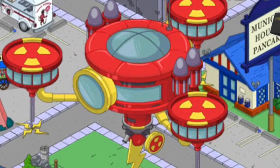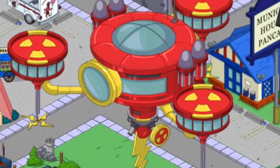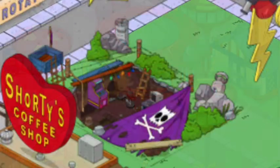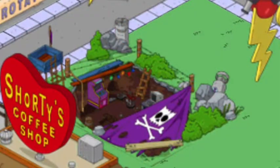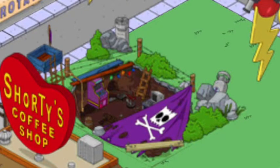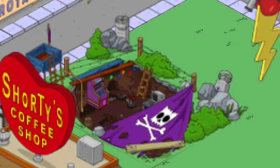Next we have the Rad Station Air Fortress. This is 225 doughnuts — the thing rotates and hovers on its own, which is pretty cool. This isn't available currently but it will be available again on March 29th. And then we have the Bartman Cave, which is 55 doughnuts, also no longer available currently but returning on March 29th.